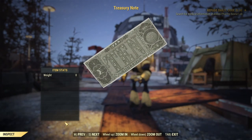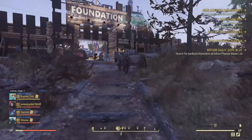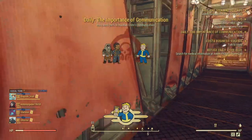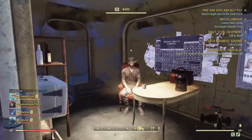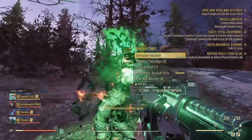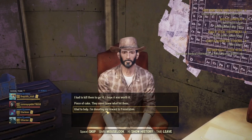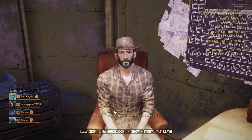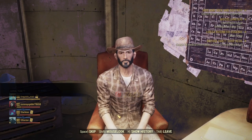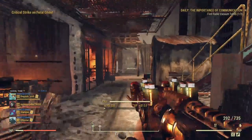The last thing we've got are Treasury Notes. You acquire these by completing daily quests for the Settlers at Foundation and the Raiders from Crater. Completing those dailies will grant you a few Treasury Notes per completion. Completing the Overseer's quest gets you some too, and I believe a few world events and some regular smaller events also contribute — but mainly it's from your faction dailies between the Settlers and the Raiders.